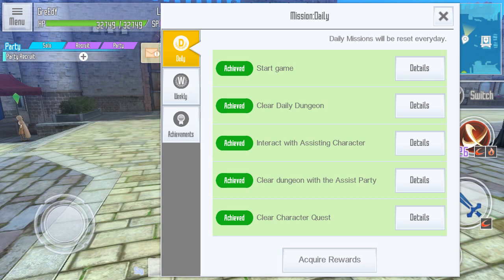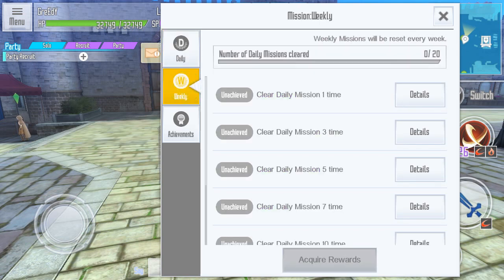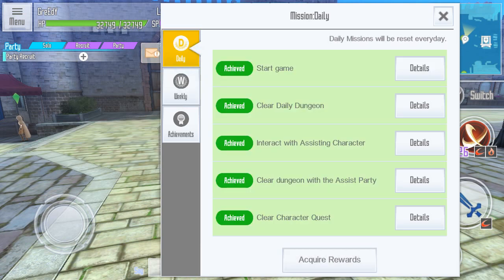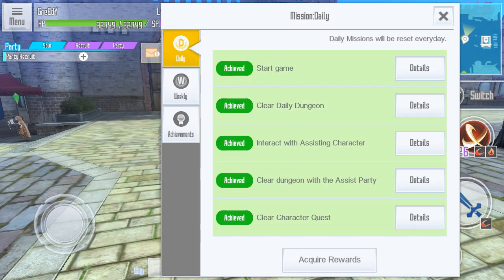Let's start from the basics. First, we got five daily missions and they reset every day. Then we got seven weekly missions and they reset every week. Make sure to understand this — both are different.